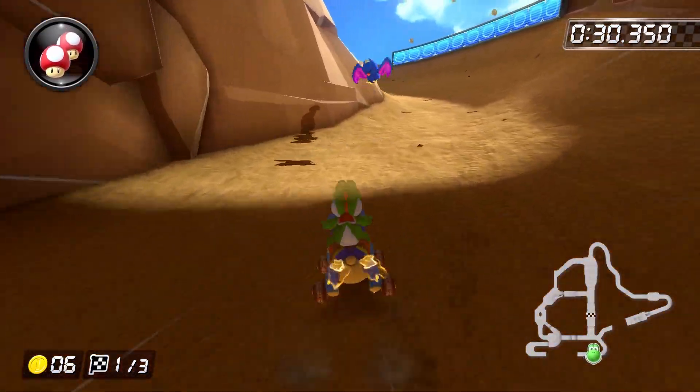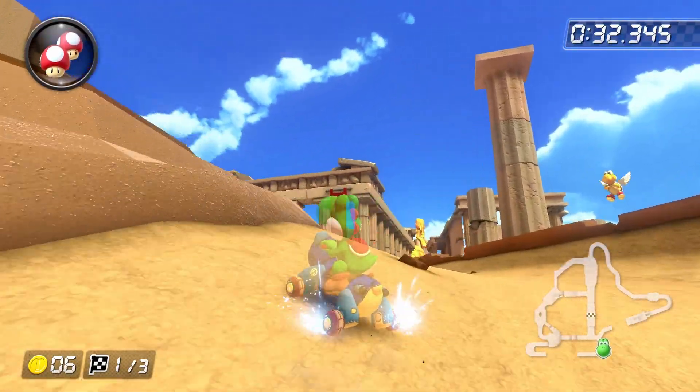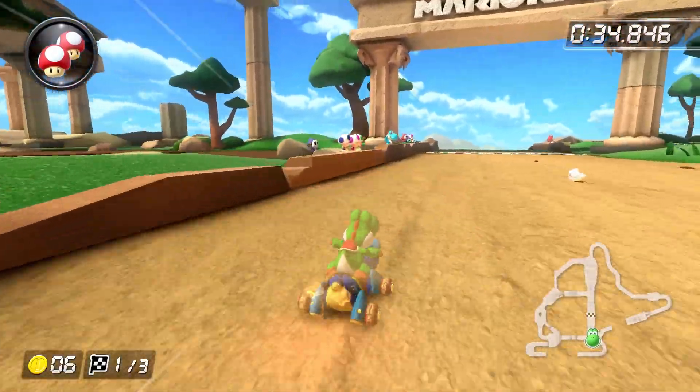But once you get over it, land in a wide left drift, build up a mini-turbo, and then take a super tight line around this turn, only widening up once you've passed the dirt hill on the left. Release the ultra mini-turbo, and then... this.